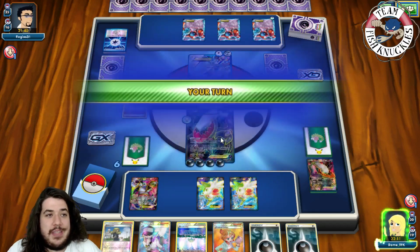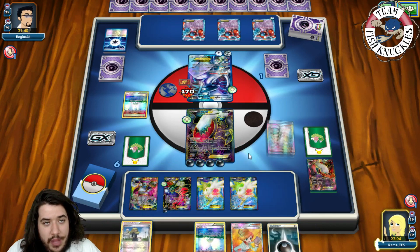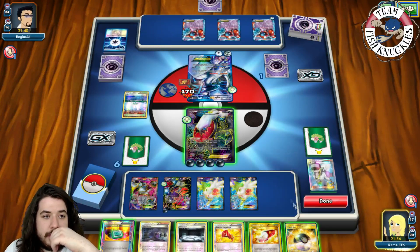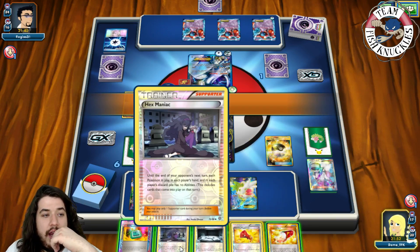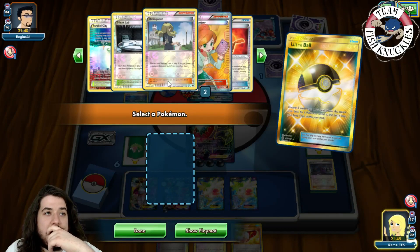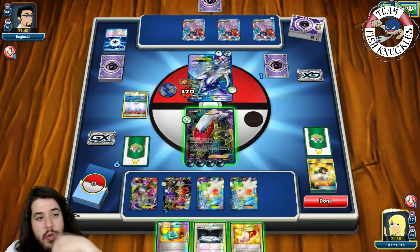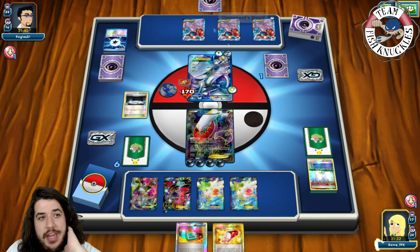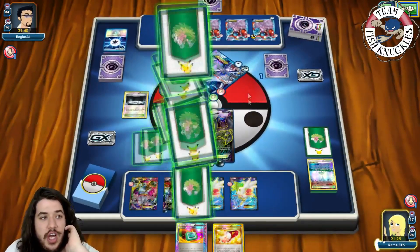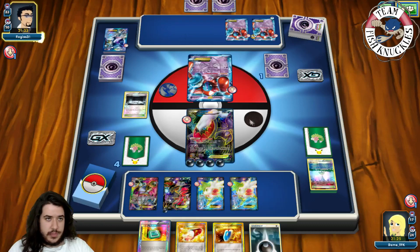There's an Eviolite Yveltal - put it down, attach Dark Energy. We get Ultra Ball discarding Megaphone and Hex Maniac to search. The other Darkrai is actually prized - that's why we couldn't draw into it. We put down Silent Lab, which shuts down Helix Force and Power Connect on Lugia. Night Spear for 90 damage and 30 on Deoxys to build up damage. We look for Darkrai EX off the top but find Lysandre and Dark Energy - not what we need. Plan is to load up Eviolite Yveltal for a knockout using Evil Ball.